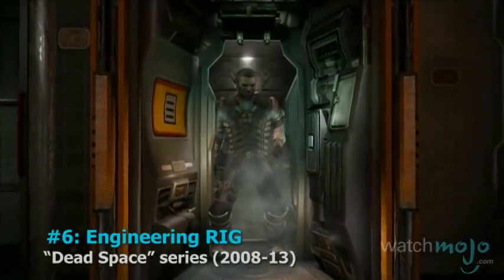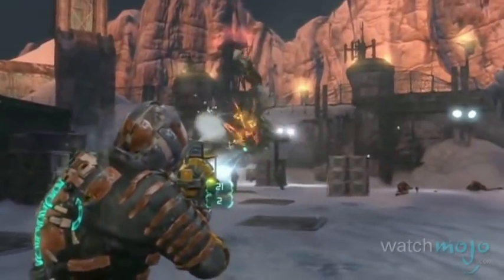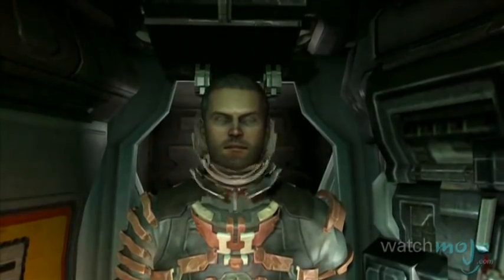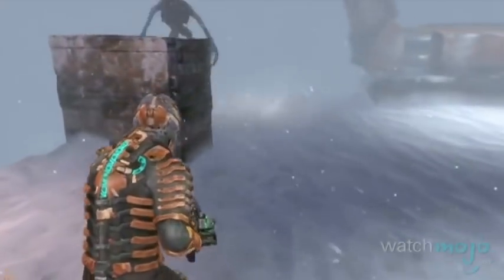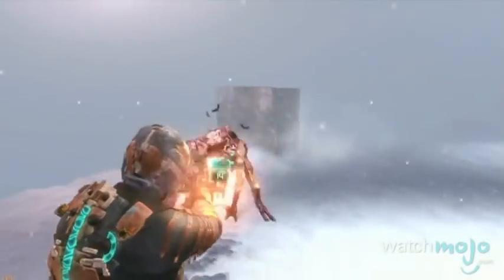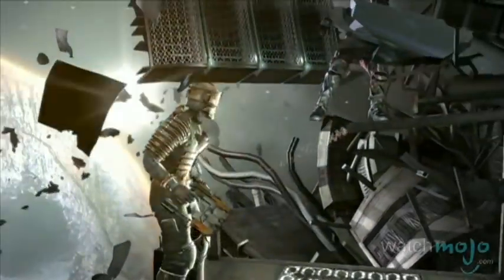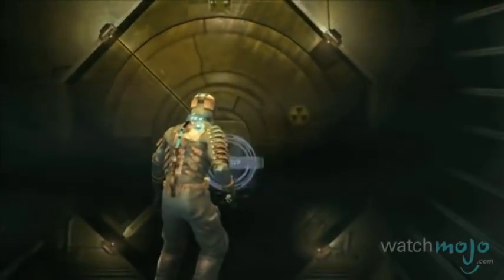Number 6: Engineering Rig from the Dead Space series. Who thought engineers would ever look so cool? Not only does it sport a sweet mask that folds up into an awesome layered system, but the glowing, inhuman eye slits would definitely strike fear into your enemies, if they were alive to begin with. On top of that, when you're dealing with the zero gravity areas in this game, you'll be glad the rig has small thrusters and magnetic boots to help you get around.